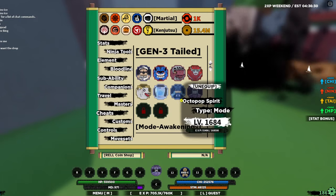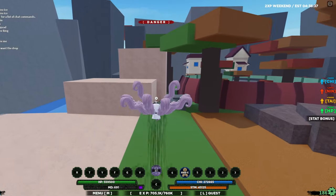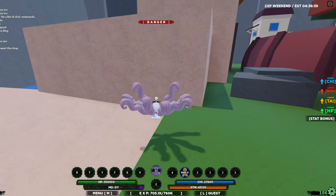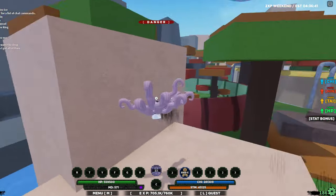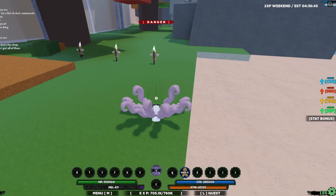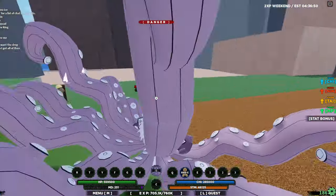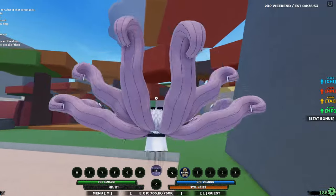So yeah, that is the Octopop Spirit. We got two more tailed spirits to be fully done with this gen. Honestly I'm gonna give this tailed spirit a seven or eight out of ten. I really like it, I don't see any problems with it. Let me know your opinions in the comment section below. It's your boy Zirins, and I'm out. Peace.